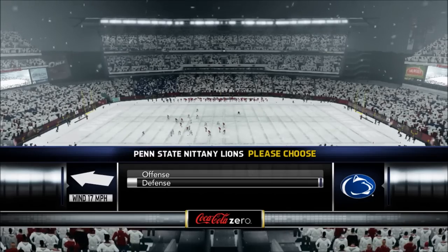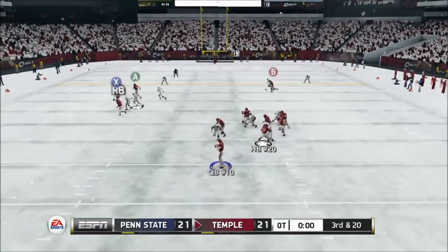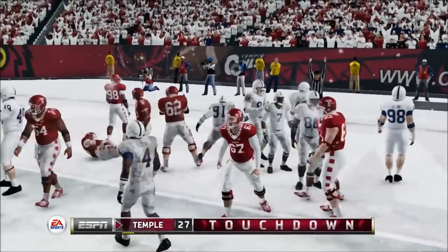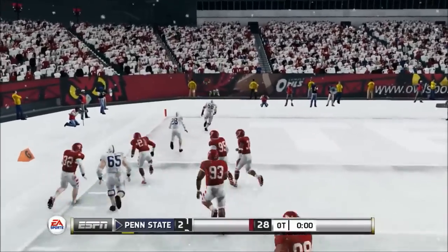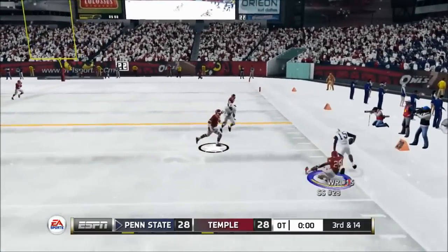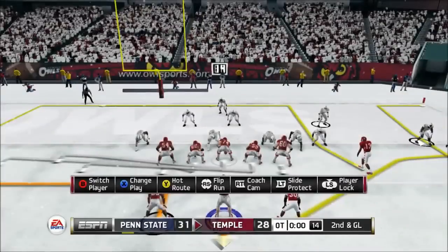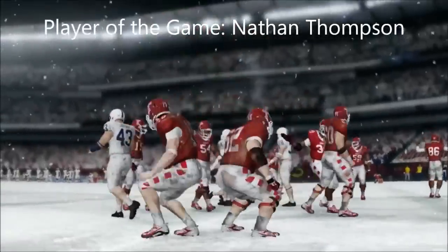Penn State wins the coin toss and elects to defer, so Temple starts with the ball in overtime. On third and 20, Thompson looks for the conversion and gets it — the catch by the wideout is good. On second and goal he punches it in on the quarterback sneak. On third and eight the quarterback drops back and the screen play works to perfection for the touchdown, tying it up. Penn State gets the ball in the second overtime. On third and 14 they go out of bounds and attempt a field goal — the kick just squeaks in. On second and goal, Thompson finds his halfback on the screen and the Temple Owls have finally beaten the Penn State Nittany Lions.